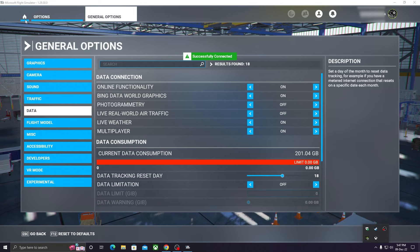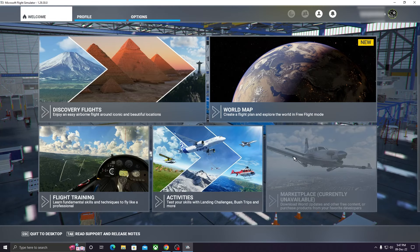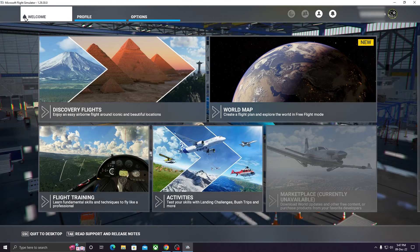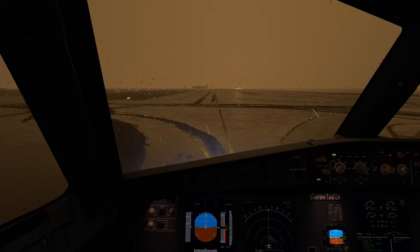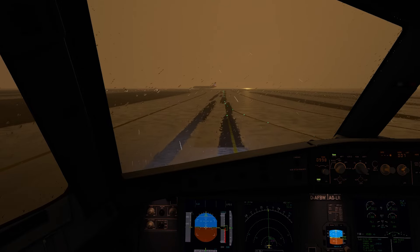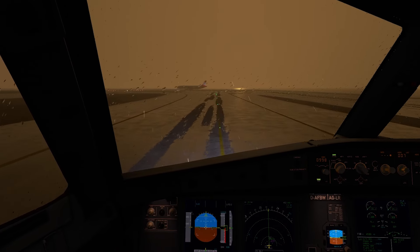Do note that you will not be able to go to the main menu with MSFS connected to the internet. You will have to turn off the internet connectivity of the sim before you want to get back to the main menu screen or exit your flight, otherwise you will get stuck in a loading loop. For example, if you complete your flight and want to go back to the main menu while still on an active internet connection, you will get stuck in the loading loop.